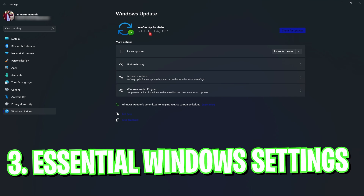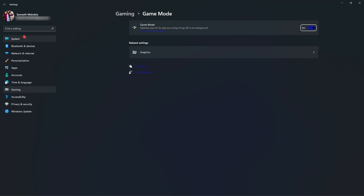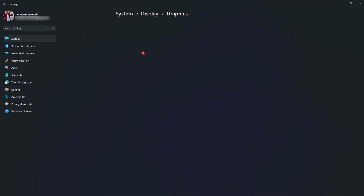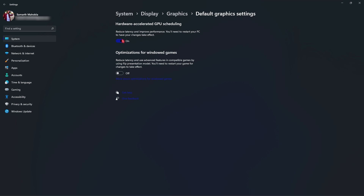Step number three is the best Windows settings. Search for Game Mode, go into Game Mode, and make sure to enable it. Turning on Game Mode will disable background processes and help boost your performance. Right under that, go to Graphic Settings, click on Change Default Graphic Settings, and make sure to turn on Hardware Accelerated GPU Scheduling. This is really important because it reduces latency, improves performance, and utilizes your GPU for gaming.